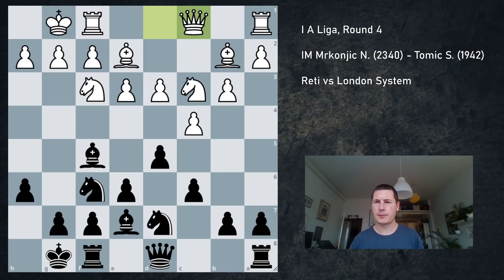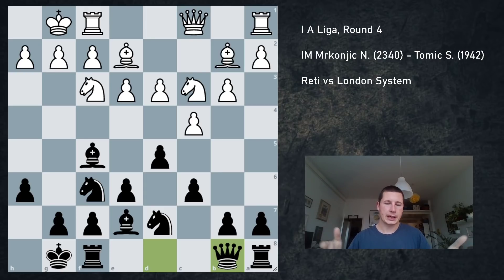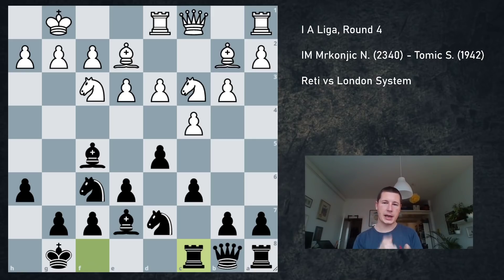Here I went for a plan I learned when studying these positions — a very nice plan played I think in the 70s for the first time, possibly by Smyslov. The idea is you don't play in the center or on the kingside; you have two bishops pointing on the queenside. So queen b8, and the idea is rook f to c8. After rook d1 I go rook c8, and my plan is to play a5, a4 — just blow the position open and have my two bishops working wonders.